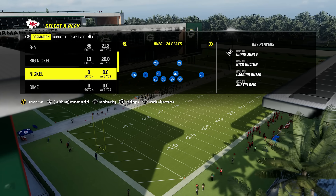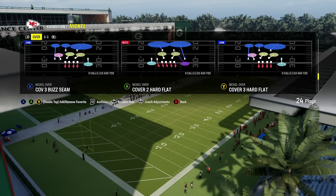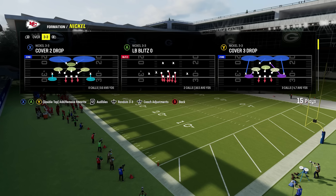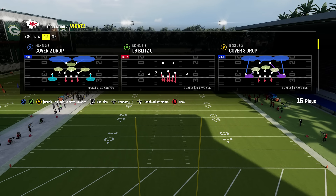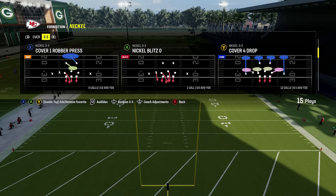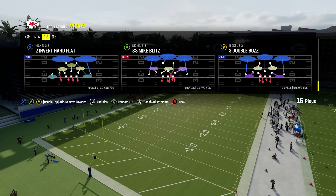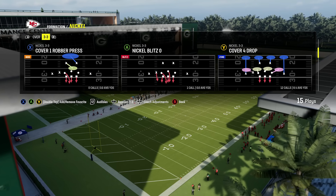Then you get to your regular nickel. You've got nickel over, which is always popular — it's got good blitzes and pretty much every style of coverage you could want, from cover two to cover three to cover three cloud and even cover six. And then you've got nickel 3-3. The only real knock on this playbook is it doesn't have 3-3 Cub, which is most people's favorite formation right now, but the regular nickel 3-3 is also really good at bringing pressure and gives you pretty much every coverage style — cover two, cover three, cover four, even cover three buzz. This is also easy to bring pressure off the edges.